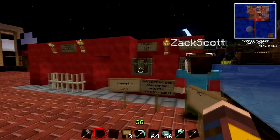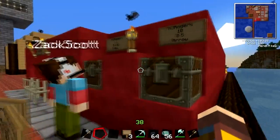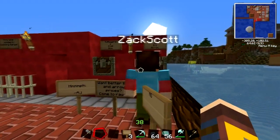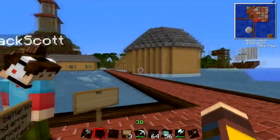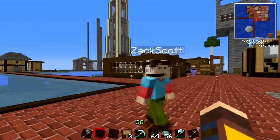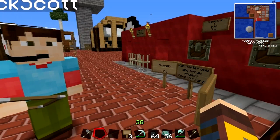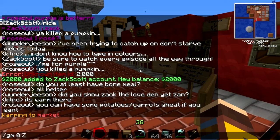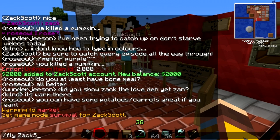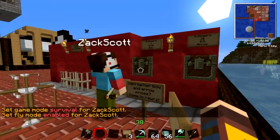Oh, I don't have permission to open the chest, but I can... you should be able to click on the sign — it should give it to you. No. You might have to... it might be because you're in creative. I don't have permission. Maybe I'll break it. I think it's because you're in creative, because I can't do it in creative either. Oh okay, well I don't have to have creative. Here, I'll go ahead and put you back into regular. But I will give you fly. So now you should find that working better.